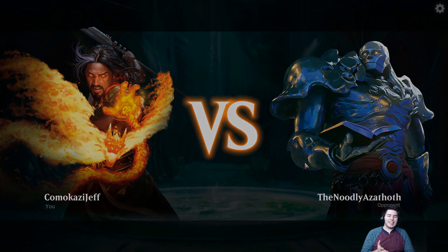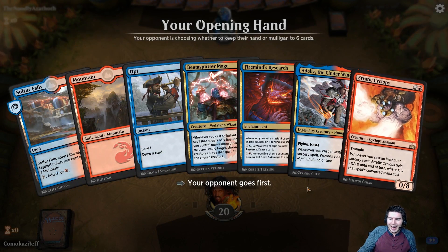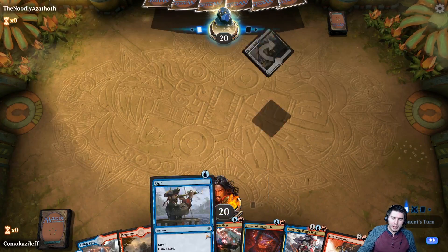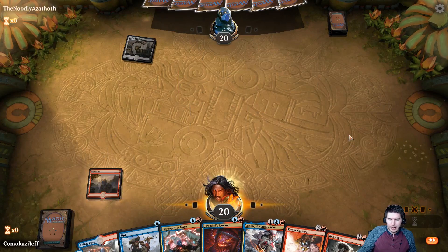We're up against the Noodly Azathoth — great name. This looks really good. We have like every combo piece we could ever want with this deck. We're going to get down Mountain first and pass the turn.